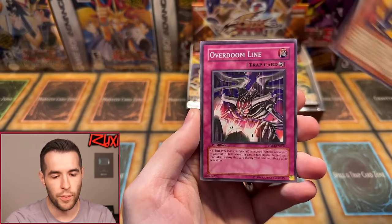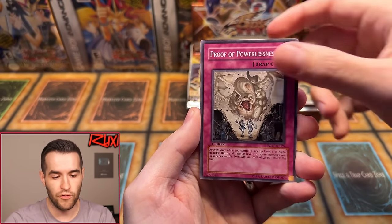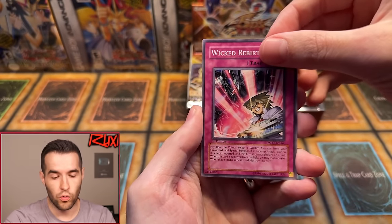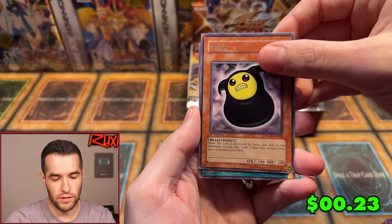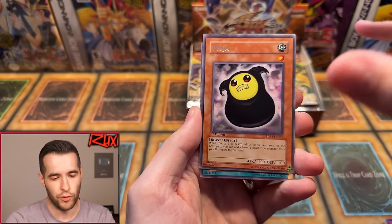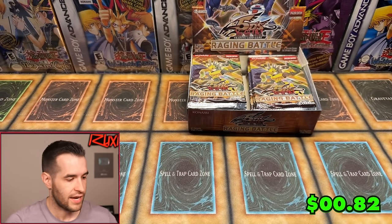Here we go — first pack. Kwakimiru Guardian, Scoping, Overdoom Line, Alien Dog, Psychopath, Proof of Powerlessness, Wicked Rebirth, Mohaw. You can get a rare and a foil in this — you always get a rare. Morftronic Repair Unit. So that time we did not get anything foil, but you can get both a rare and a foil.